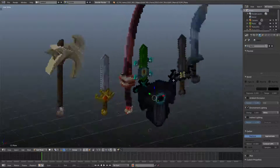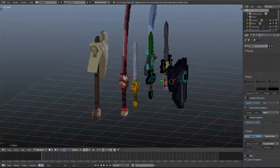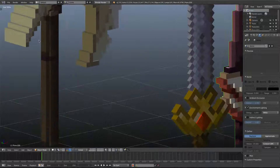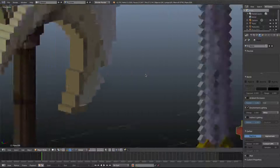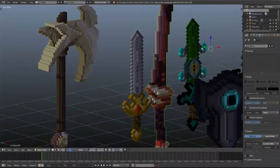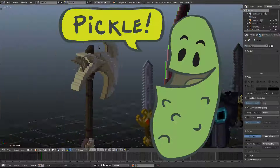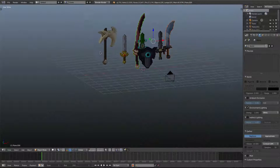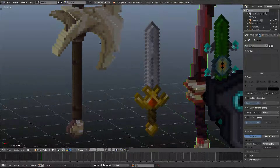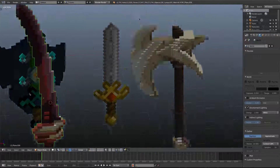The shield took me actually a while to do because of all the extruding and stuff. These three swords in the back also took me a while because look how tiny the pixels are compared to the others — these are bigger, more high-quality pixels, so I had to add more detail and make them more 3D.